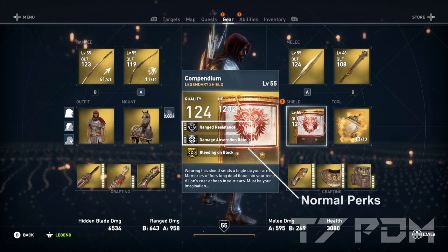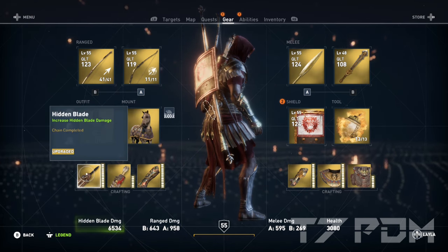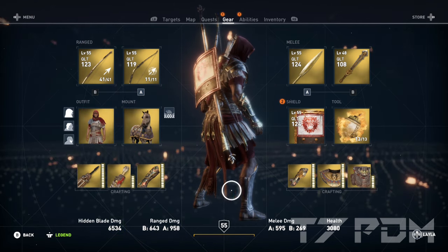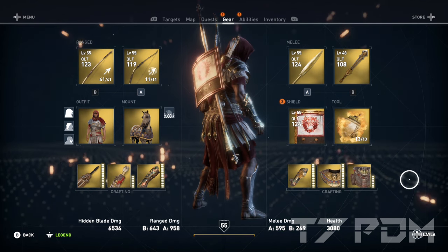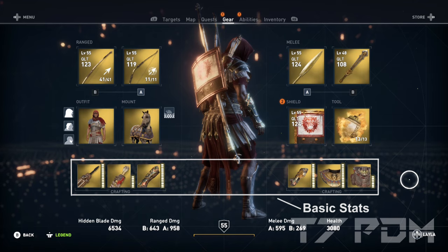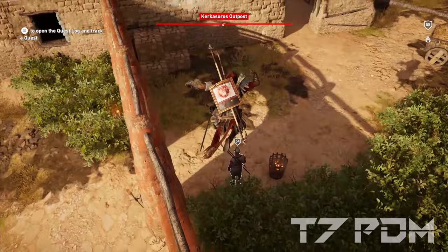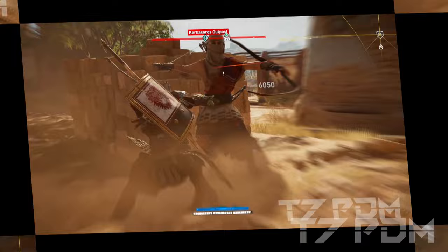You have the same number of perks on every item — up to two normal perks, which can be something like critical chance, critical damage, range resistance, or melee resistance — and you even have a legendary perk on legendary items. The basic stats of your character, including hidden blade damage, basic range damage, basic melee damage, and basic armor, can be increased by upgrading parts of your gear with materials. So in general, your build will only depend on the weapons you wear, and getting the best weapons is key to the strongest possible character.